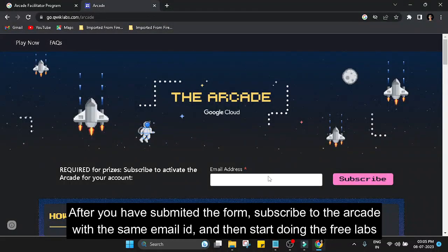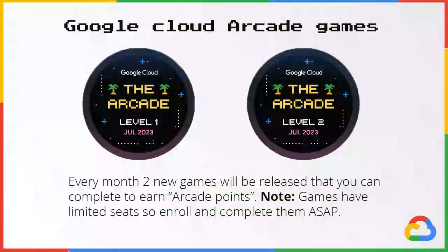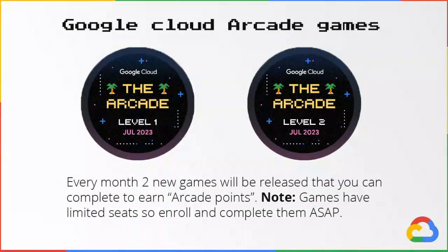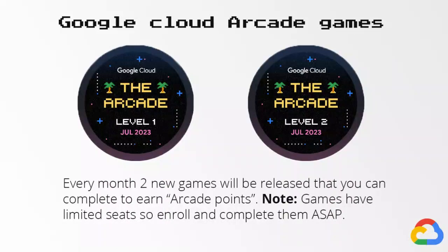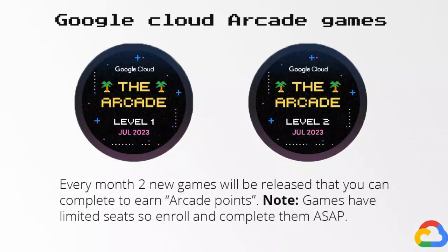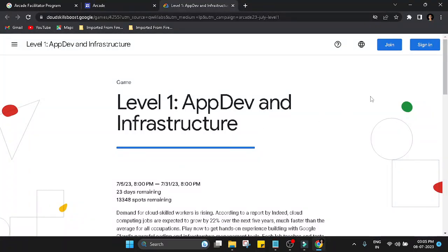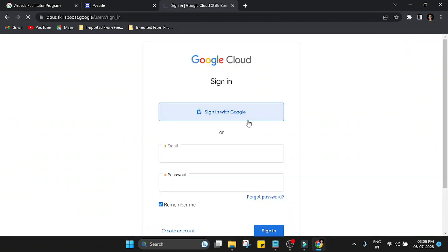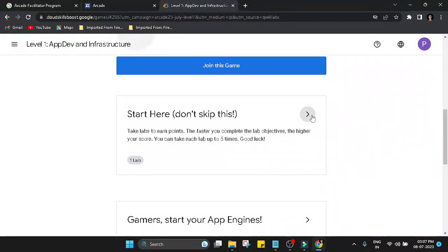All tasks will be on the Quicklabs Arcade website. There will be three types of tasks. Number one: Level Games. There will be two level games each month — complete them as quickly as possible since seats are limited, and once filled you will not be able to enter. Level games earn one arcade point each, so completing both level one and level two gives you two arcade points. To join, copy the access code, click Play, sign in with your enrollment email, click 'Join This Game', paste the access code, and hit Join.